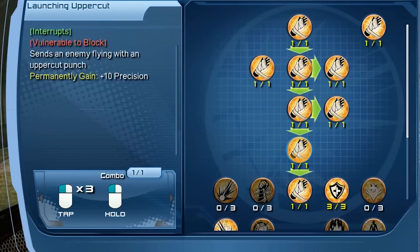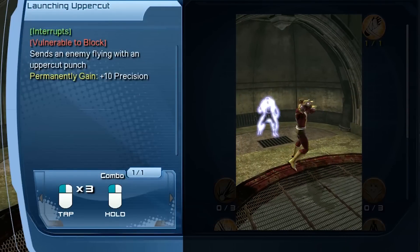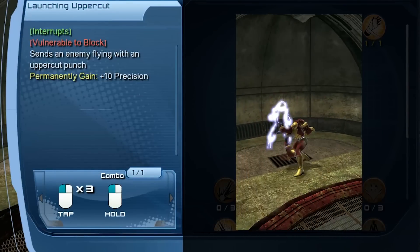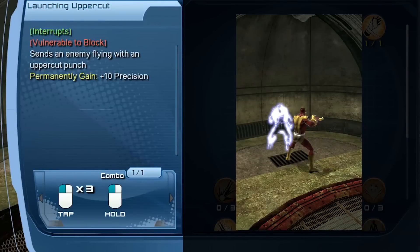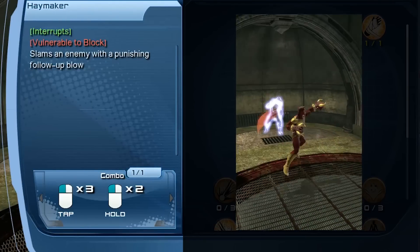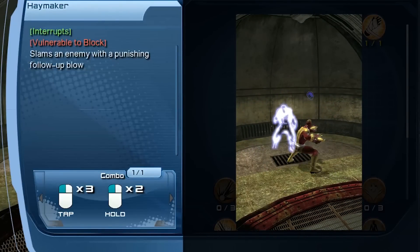Next in tier 4 is launching uppercut, giving you plus 10 precision. To do this combo, you're going to tap melee three times and then hold melee. And finally for the tier 5 combo, you're going to unlock haymaker. To do this ability, you're going to tap melee three times and then hold melee twice.